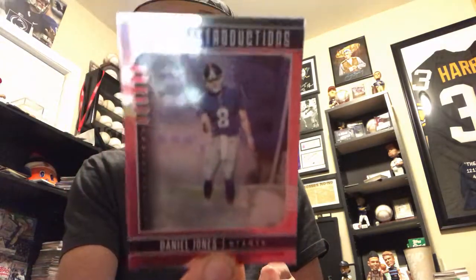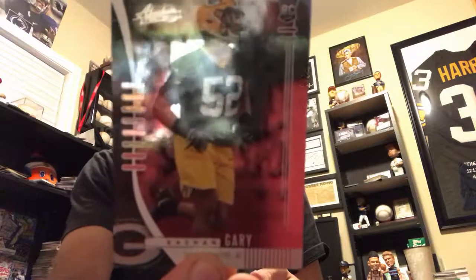Here's George Kittle, Amari Cooper. We got an insert — Introductions of Daniel Jones, pretty cool. Don't know when his day will come but someday when Eli steps aside. We got Rashawn Gary, DK Metcalf who looks like the favorite target now for Russell Wilson, Dylan Mitchell, and Mecole Hardman Jr.